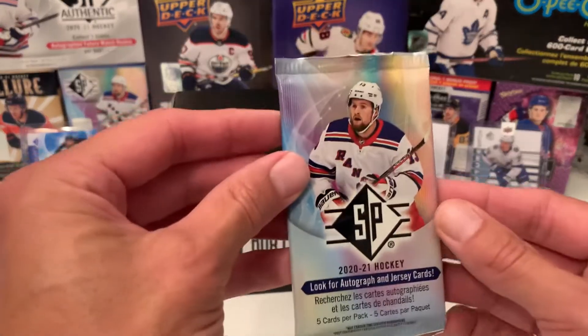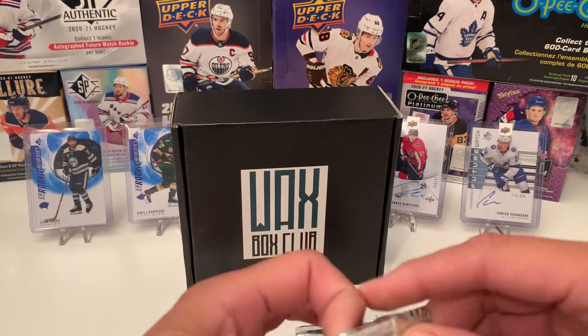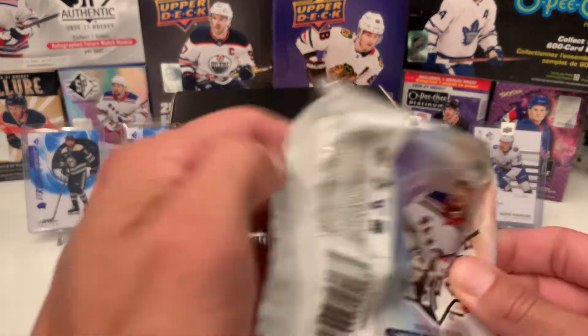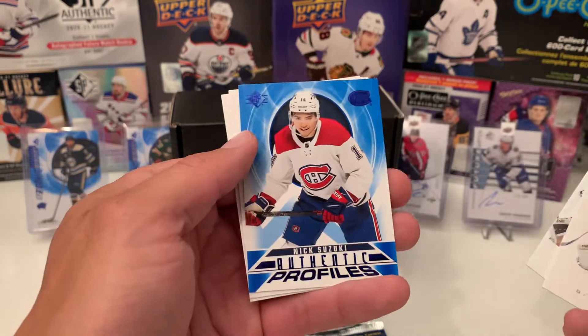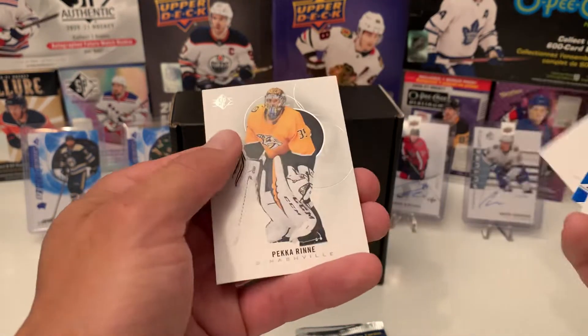Okay, let's go with the regular SP here — hopefully we get one of those ones in the background. A rookie authentic would be nice. We got Carey Price, John Gibson on the blue, and Nick Suzuki authentic profiles. Aho and Pikkarainen.